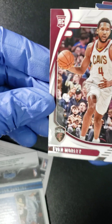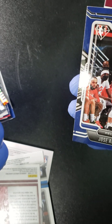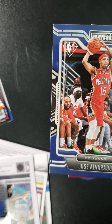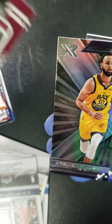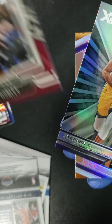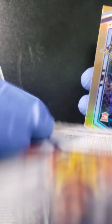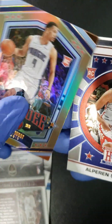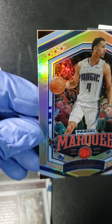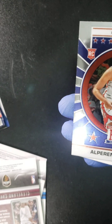We got Evan Mobley. Got some more rookies coming up here. This is James Bouknight. We got a Jose Alvarado rookie. Evan Mobley again — Mobley, rookie. That's Stephen Curry. What's this one here? Oh, that's an interesting card too — this is a marquee card. Jalen Suggs rookie. Not numbered.